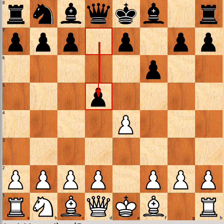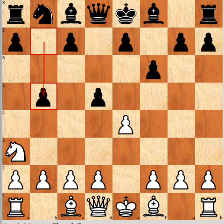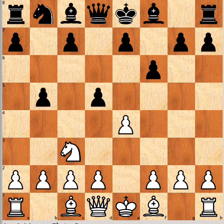I like the move d5 immediately. Now the difference with the main line is that if White brings out the knight, say to a3, Black can play b5, or if White played the knight to c3 again, b5 — just kind of clamping down on this knight and you've got both d5 and b5 squares covered.